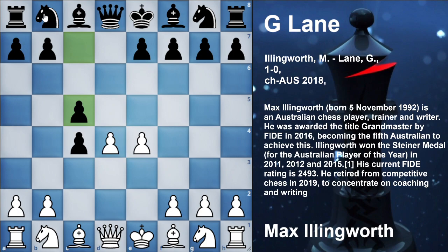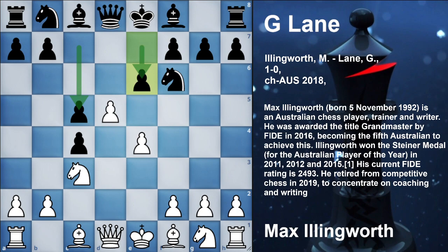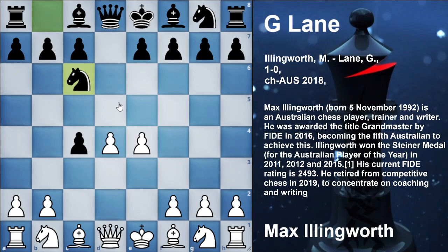The continuation I like is T5 instead of N2, C6, immediately hitting the center. The point of this move is that after D5, the standard reply by White, and Nf6 hitting the pawn on C4, now Nc3 protecting the pawn. E6 again hitting the center of White, now Bxc4 — this is the main continuation.